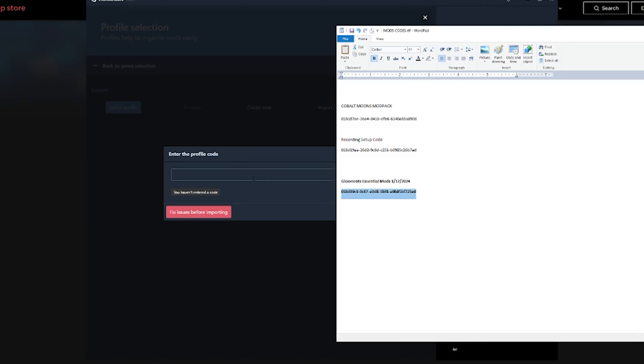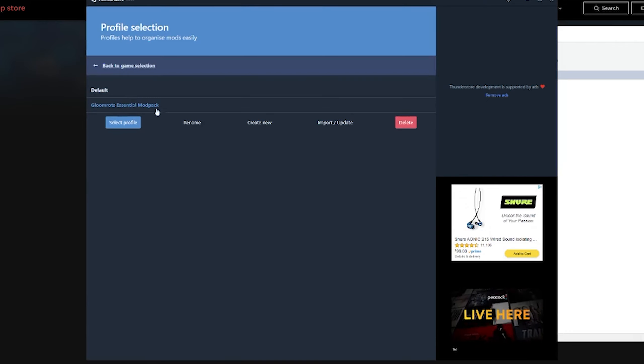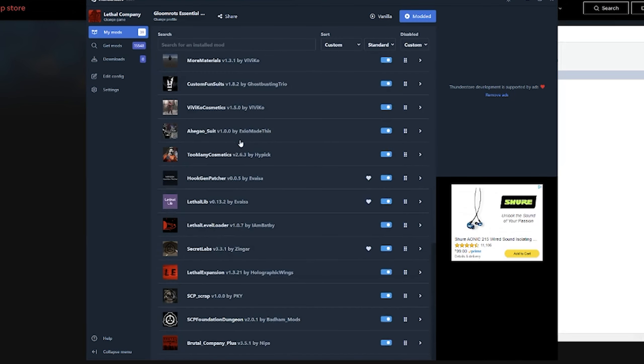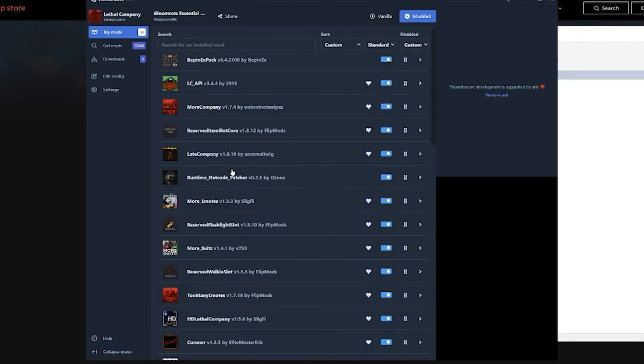I'll have this in the description. Import. Create. Now that it's highlighted, I'm going to select Profile. It's going to take a second for the mods to load. As you can see, these are a list of mods that I've added to make the game a little bit more playable — very similar to the vanilla experience with the addition of Brutal Company.